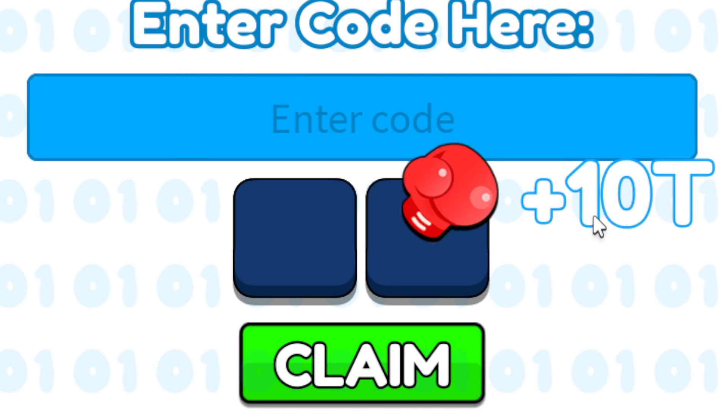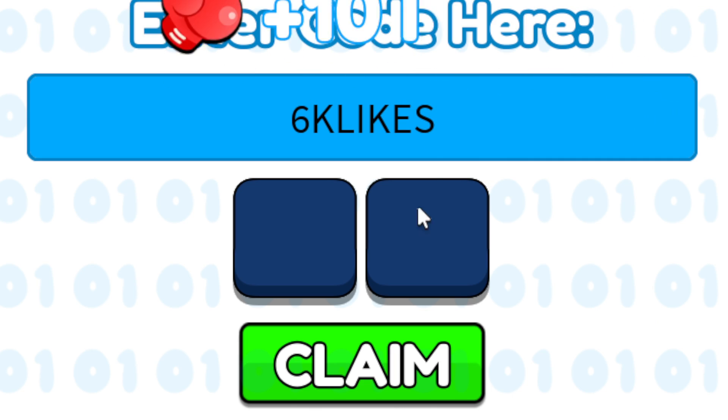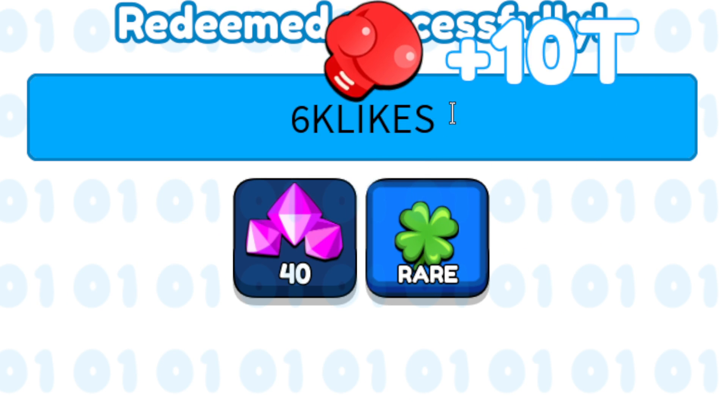The next code after that will be 6, capital K-L-I-K-U-S — 6K likes. Go ahead and redeem this one; it will give you a rare clover and another 40 gems.